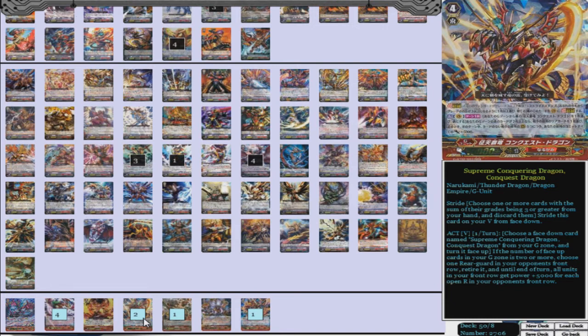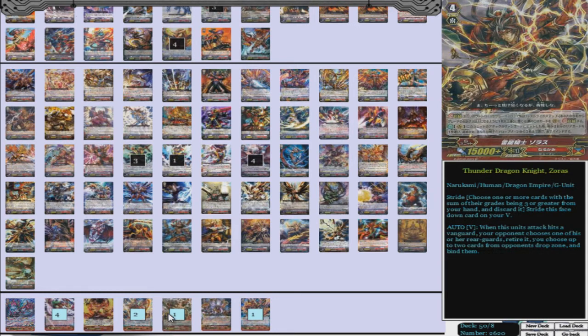Then we have one Thunder Dragon Knight, Zoras. What he does is: when this unit's attack hits a Vanguard, your opponent chooses one of his or her rear guards and retires it, and you choose up to two cards from your opponent's drop zone and bind them. So that's a free retire plus binding two on a hit — already binding two is awesome. He's your starting stride, always.